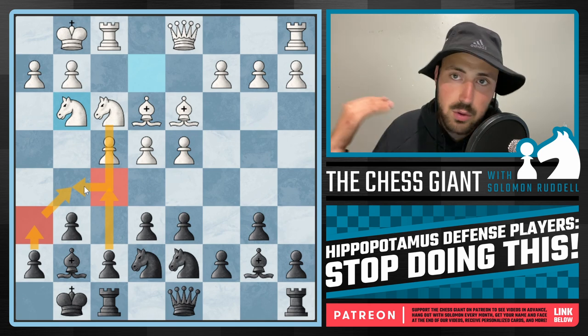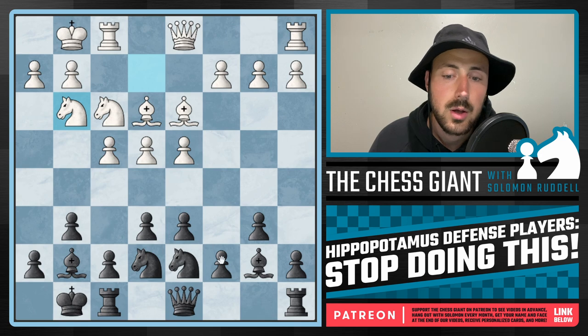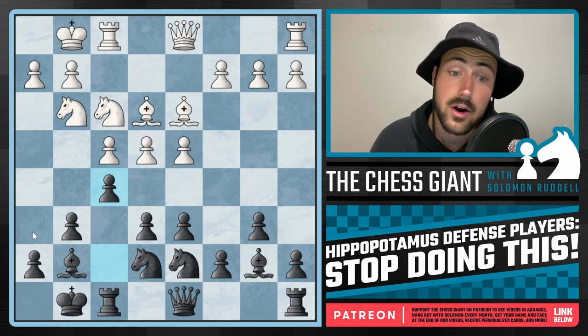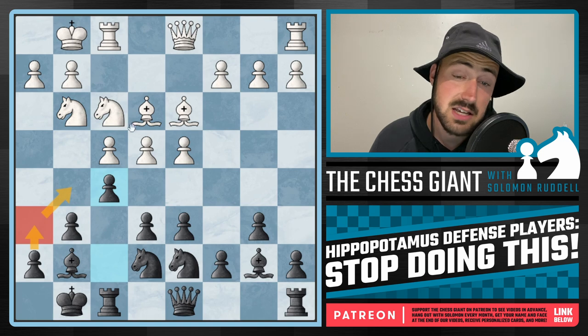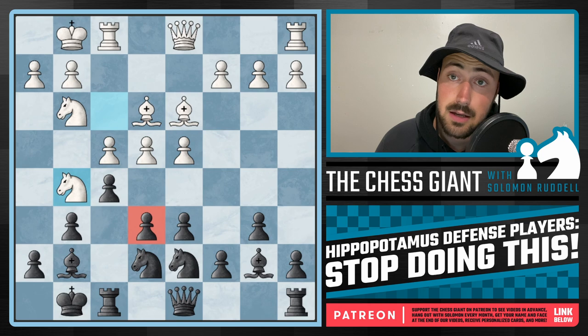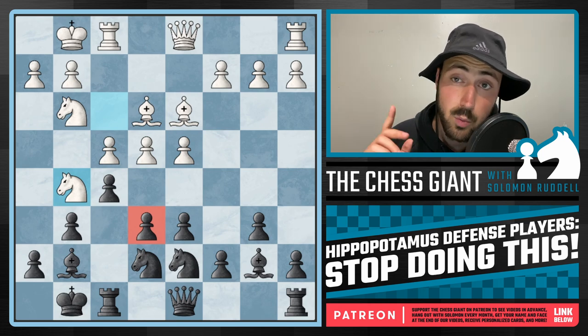So guys, this video is just a warning — a reminder — for you hippo players. Be very careful when pushing a pawn to c5 or f5. Make sure that you already have the h6 move in place if you see that knight on f3, because white is simply able to play knight g5 and all of a sudden you have a lost game. It takes 10 moves to get the hippo set up — let's not get a lost game one move later.